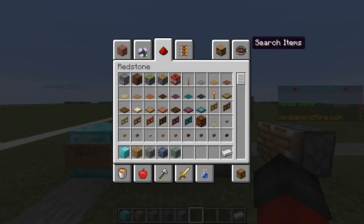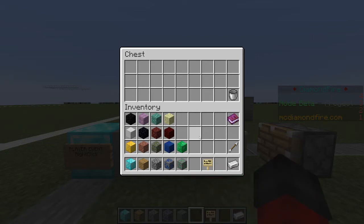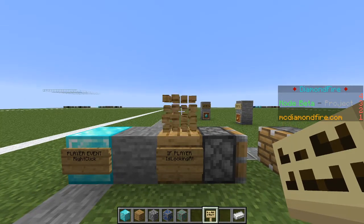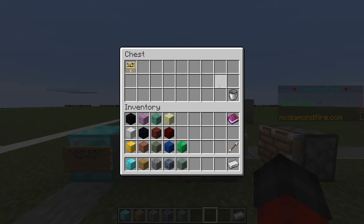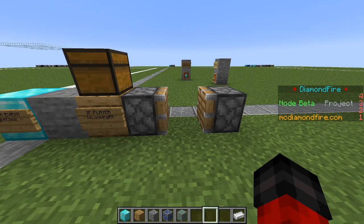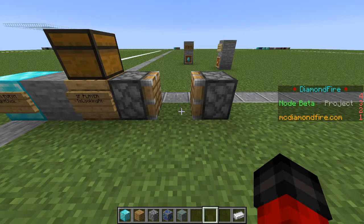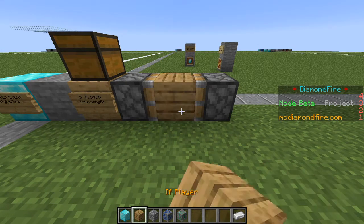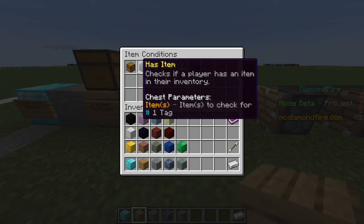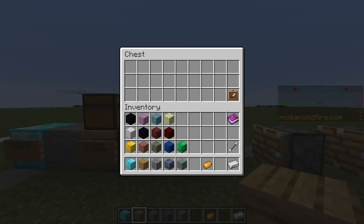I'm going to start by putting the birch sign in the chest for the selling. Selling will be kind of the first step. One cool thing — there is a nifty shortcut where if you hold the item you want to put in the chest and left-click like you're breaking the chest, it will pop right in there. Now if the player right-clicks the birch sign, then we want them to sell their potatoes, so first we have to check if they have potatoes. We'll use if player, item conditions, has item — if they have at least one potato to sell.